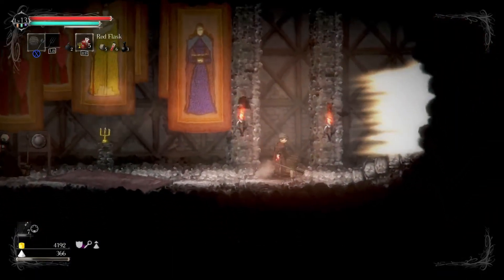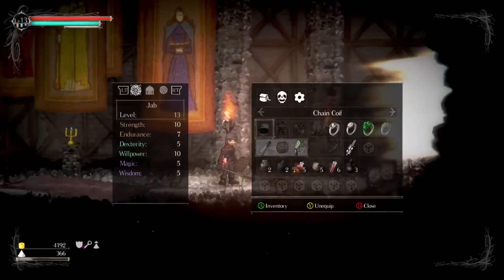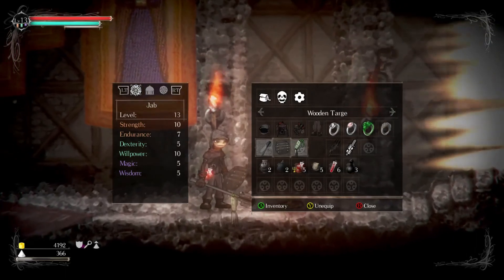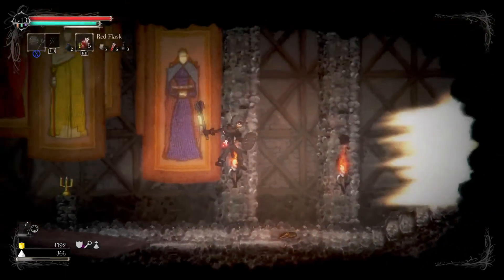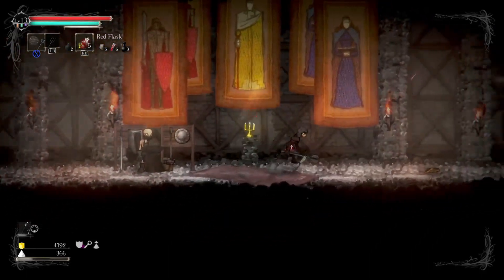Now we're left with two ways forward. I also figured out how to attach the charm to my weapon - apparently each weapon gets a charm. So I decided to attach the Pale Charm for increased range onto my mace.